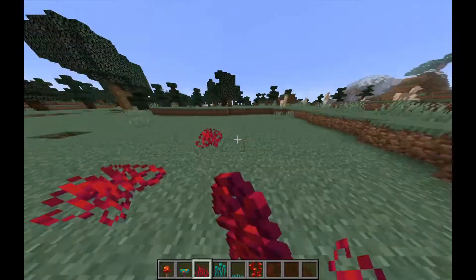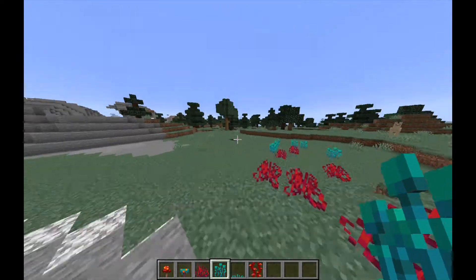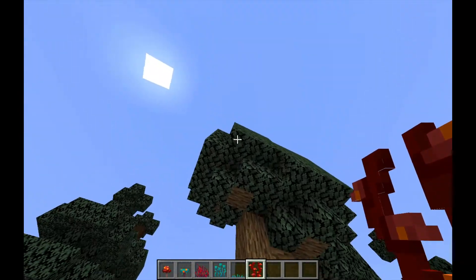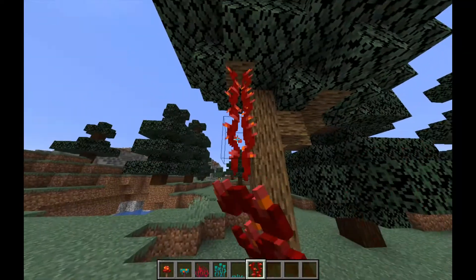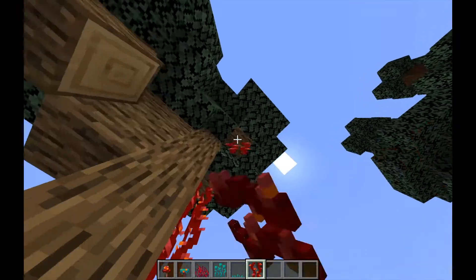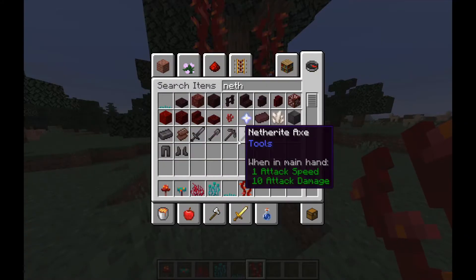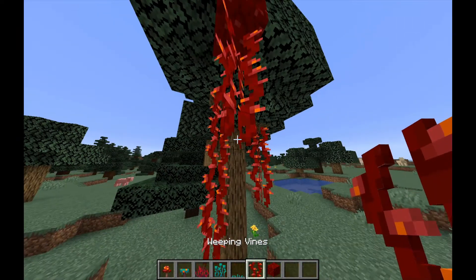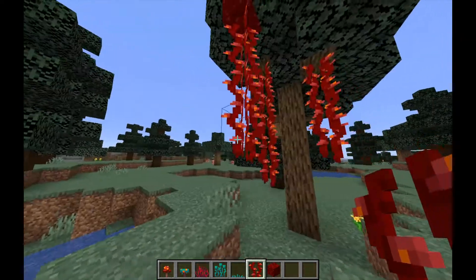I'm so excited. I know I've said that like 300 times, but it's true! These don't place on foliage, but they do place on wood. So they could just place on any wood. Can I put them on nether wart blocks? Yes. So they grow on wood and nether wart. They look amazing.